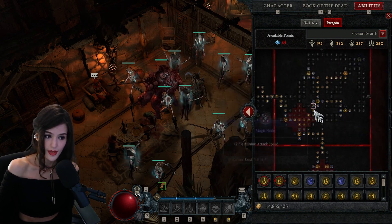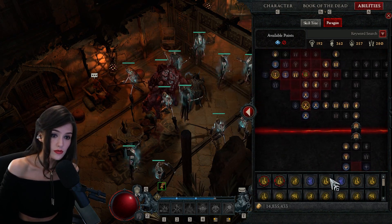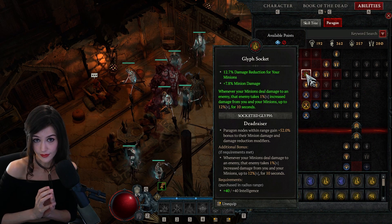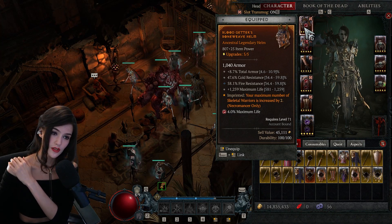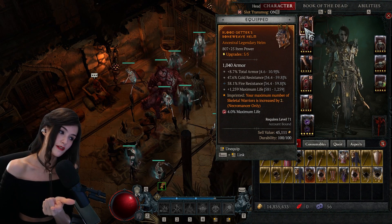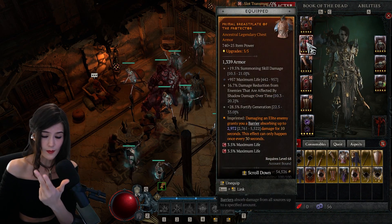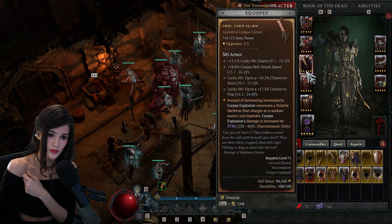The other glyph I'm using is the minion attack speed and damage glyph. For items, I'm using armor - I'm looking for armor percent. The resistances are kind of bugged but it's still better than nothing, and when they fix it it's a bonus. So armor percent and life. I'm also looking for summoning skill damage percent.